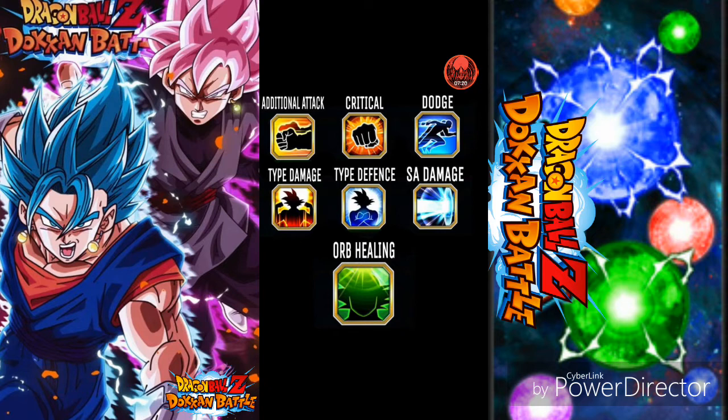Also, in about two to three weeks we will be getting the big ticket banner. Tell me in the comments below who you are looking forward to pulling. My main goal — number one — is Super Saiyan Blue Kaioken and Gogeta. Gotenks would be awesome, Beehan would be awesome, but right now the main two I want are Gogeta and Super Saiyan Blue Kaioken.